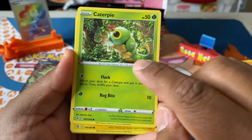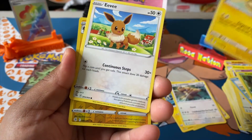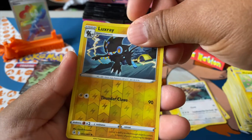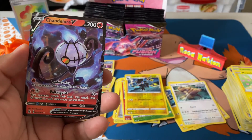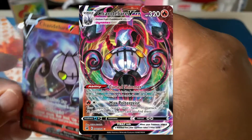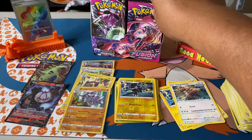Caterpie — oh that's cool, another Caterpie in the background. Morepeko. Eevee, reverse holo Luxray, and the rare is a Chandelure — finally another hit! Very nice looking card, and I believe there's an alternate art and full art for this one too. We're officially halfway through the box — let's get back to the right side.